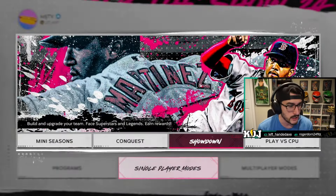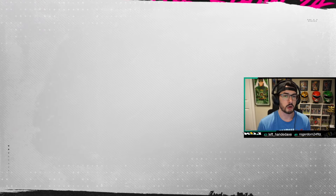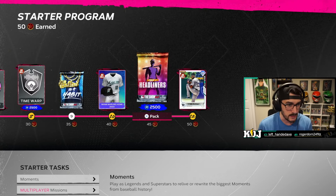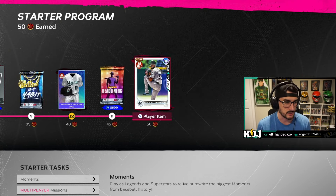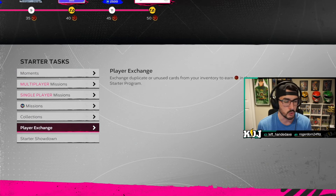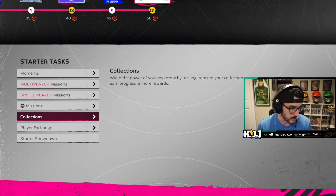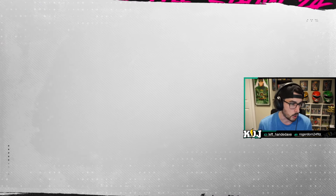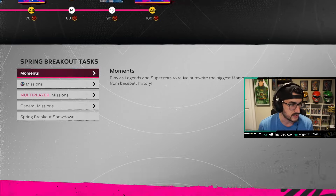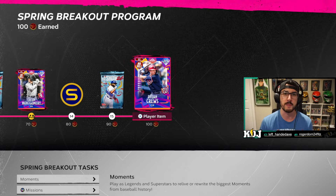What is a program? Glad you asked. Go to Programs, then Other Programs. Programs are a way to earn players, earn stubs, earn XP. If you do the starter one, you can get all the way to Sandy Alcantara at the end. Multiple ways to progress through all sorts of programs. But after you do those showdowns, go to the programs menu and start doing moments. All of these programs have moments. Moments are just singular moments in time, and they help you progress through the reward path.